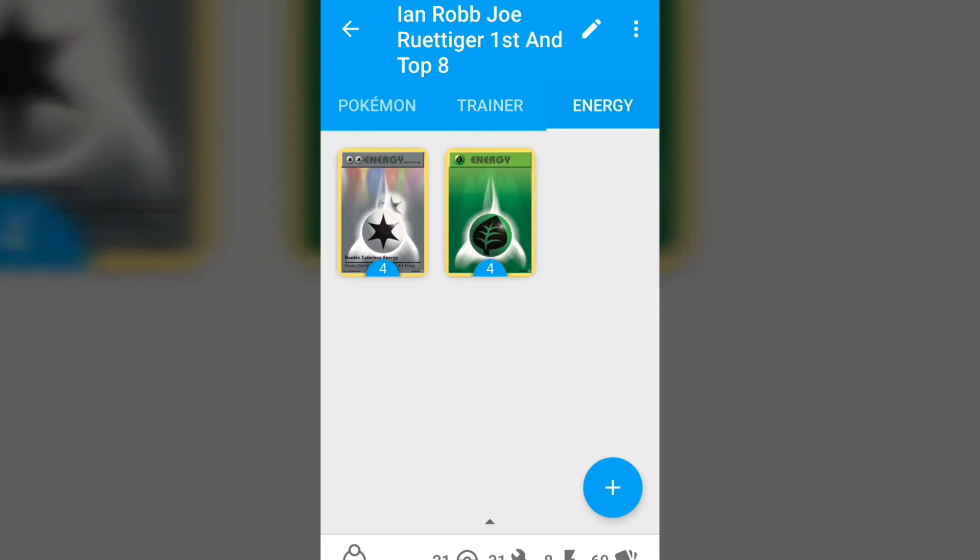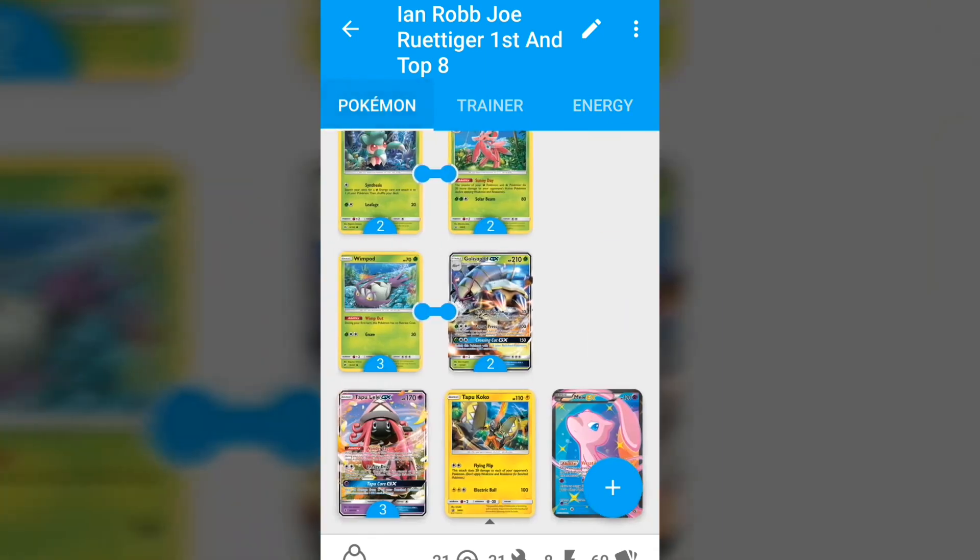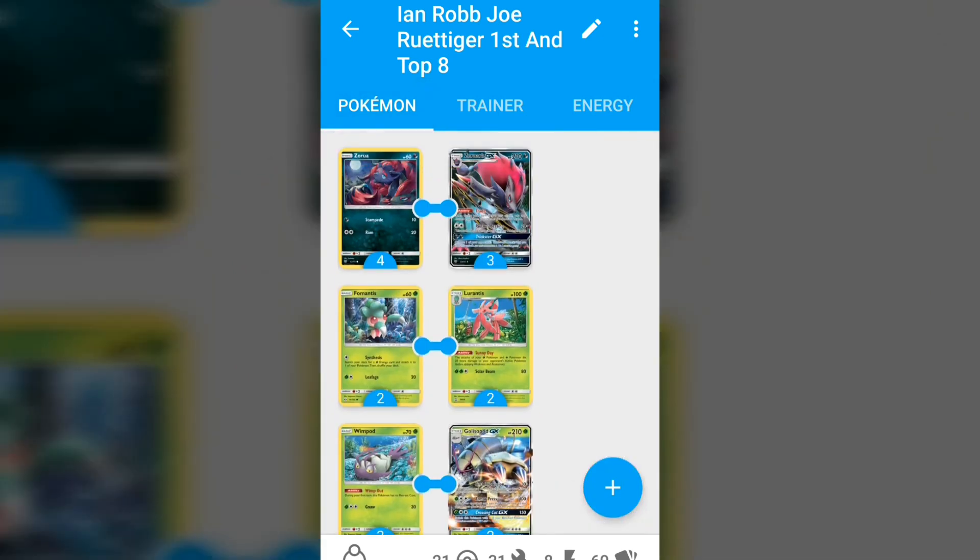He played two Float Stones. Lastly for the energy, he played four DCE and four Grass, bringing a total of eight energy altogether. Let me know what you think of this deck — I think Lurantis has a spot in the Glissapod deck because the numbers it hits are so crucial. Well deserved winner — well done to Ian Robb and Joe Riddiger for their topping at the Collinsville Regional. Please check out our Twitter, Instagram, and Facebook. This is Chris from NGG signing out.